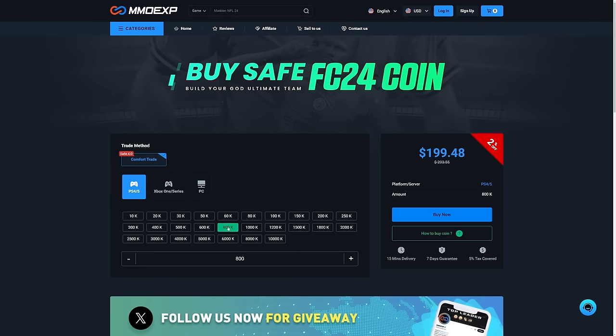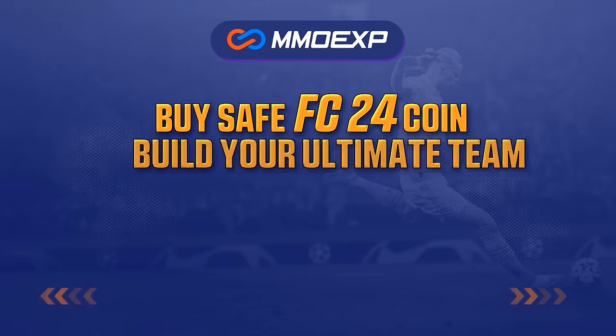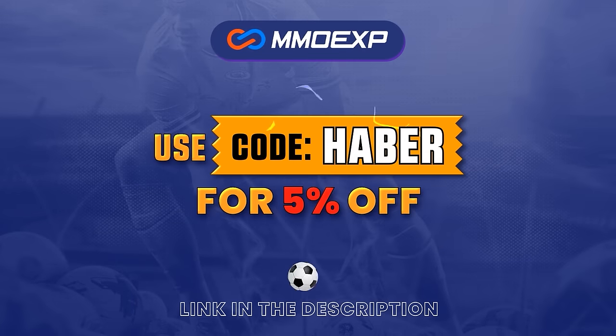If you guys are looking for cheap, fast and reliable Ultimate Team Coins, check out MMOEXP.com. Link in the description — save 5% using code HABER.